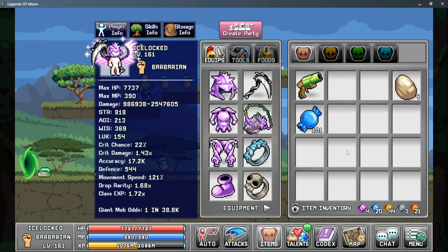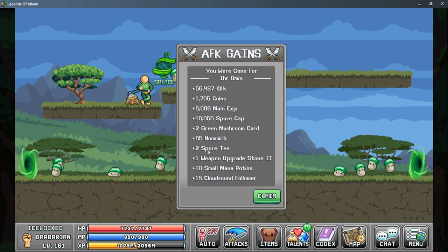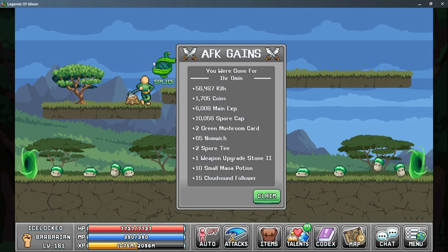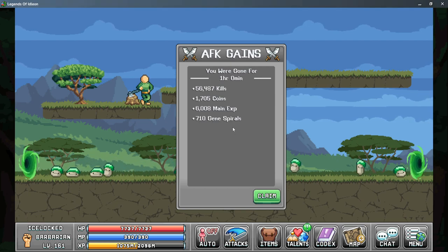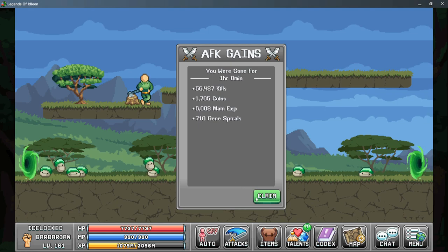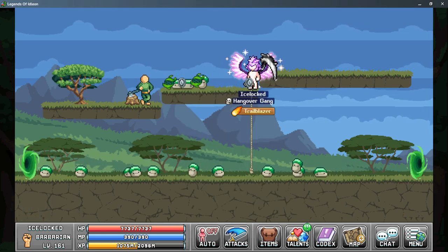We're going to use a time candy here to simulate that. When your AFK gains menu pops up, if you have a splicer equipped, you'll get a button that says Splice. When you click on this, it will re-roll all of your drops into gene splices, with the exception of your EXP per hour and your coins. Once you claim this, your splices will drop and you'll be able to pick them up.